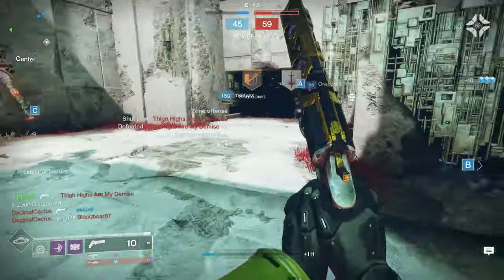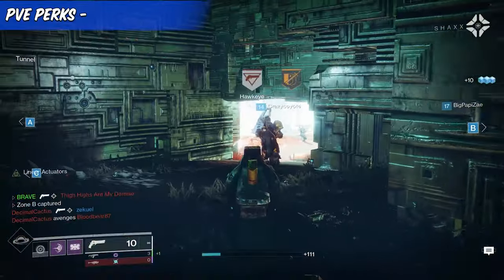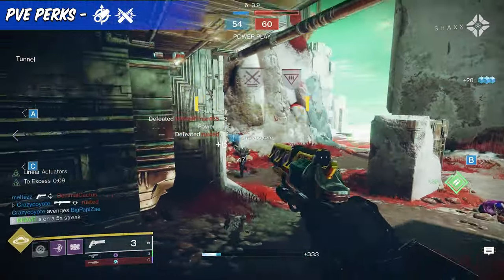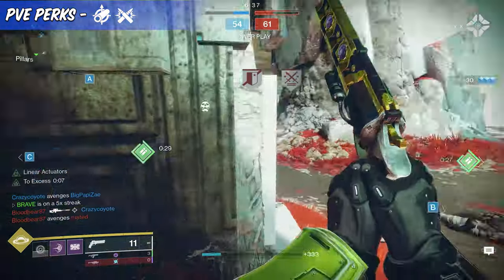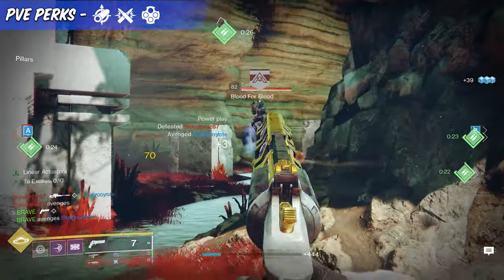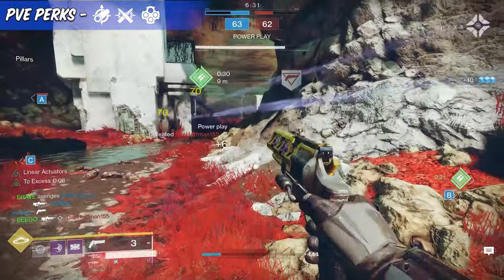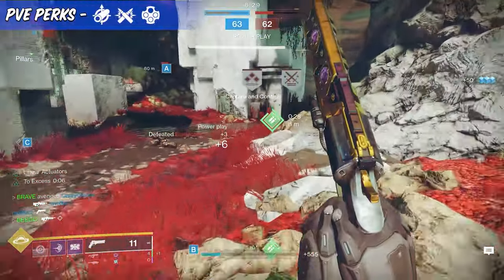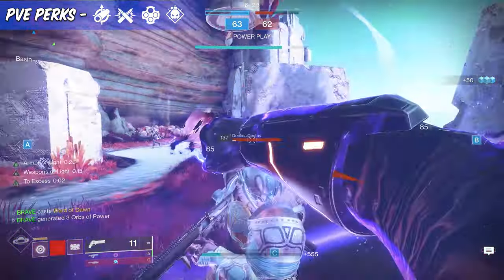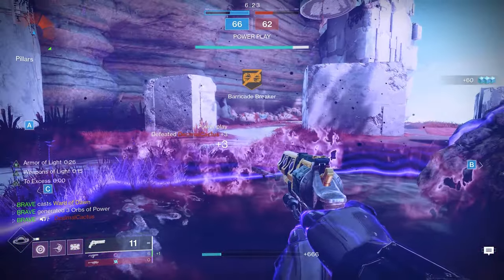For PvE, I would recommend the same barrel and magazine options, but rather than choosing Snapshot, players can really benefit from Enhanced Outlaw, which boosts the Ostringer's reload speed when you get a precision final blow. In the final column, you can go with either Enhanced Rampage or Enhanced Demolitionist. By using this perk set, you can really reap the rewards when going up against low-tier enemies.